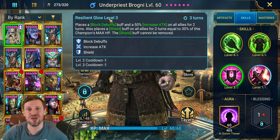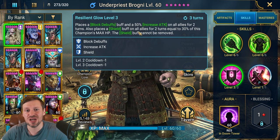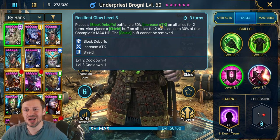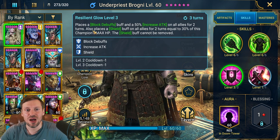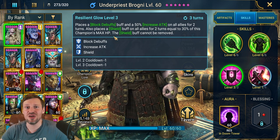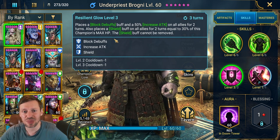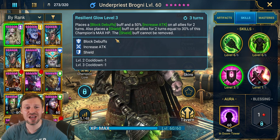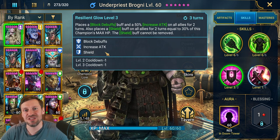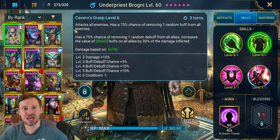His A3 is so strong. It places block debuffs — one of the strongest buffs in the game — increased attack, and also places a shield buff on all allies for two turns equal to 30% of this champion's max HP. So if you've got 100k HP, that's 30k worth of extra HP on your champions. It's a protected shield, which is great. He throws out three buffs on every single champion, meaning you can use him with Seer as well — just great.